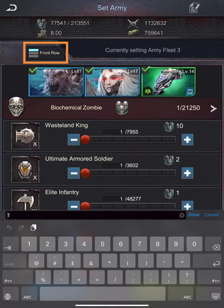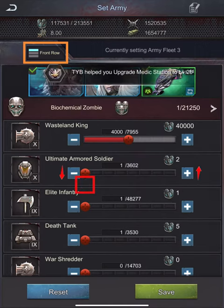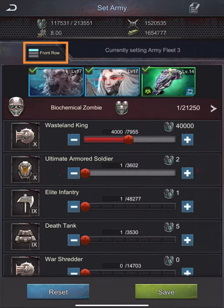Based on my fleet size, I will select 4,000 shredders and lock. Make sure you lock all your troops. If the lock symbol does not appear, just go up in number and then down again — the lock will appear.